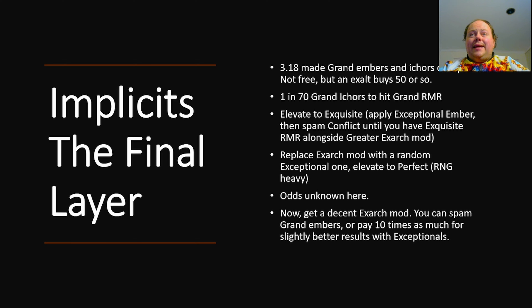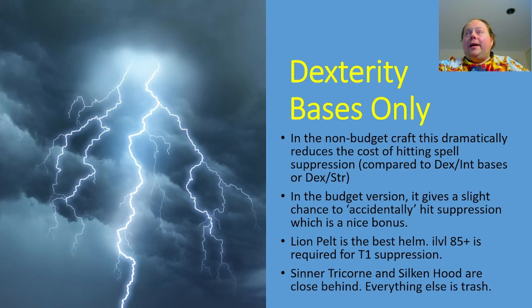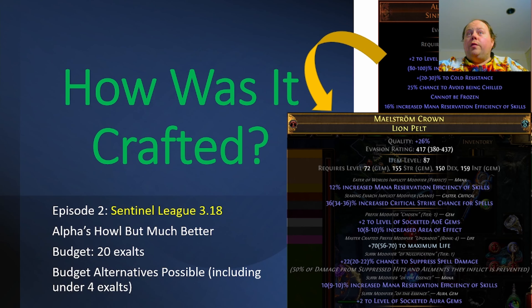Once you've done this, you want to get a decent Exarch mod on the item. If you want to be cost effective, spam grand embers. If you're okay with spending 10 times as much for just a tiny sliver more power, you can spam exceptional embers instead — the choice is yours. And that's how it's crafted. If you've got any comments or questions, definitely fire away below. I am still taking submissions in my Discord for new items for this series, and I'll try to do something different that doesn't use prefix locking or suffix locking followed by Veiled Chaos — we'll discuss that in another video.